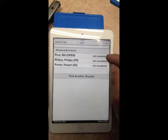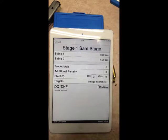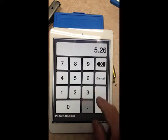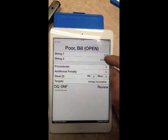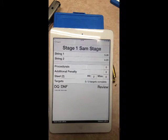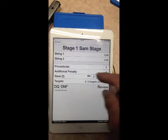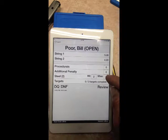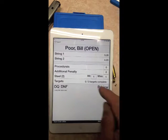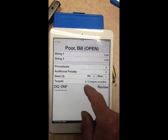Going to the billboard for the shooter, it says this stage is not complete. It's a two-string stage — the first string was 5.26 and the second string was 4.23. There were no procedurals. There were two steels and he only knocked down one, so we'll put one there. Notice it automatically deducts the steel from the hits or vice versa.